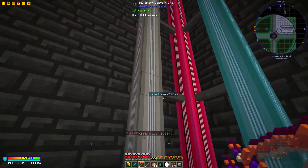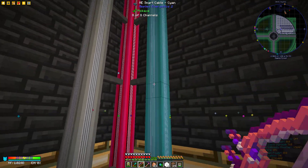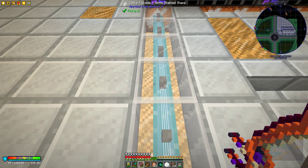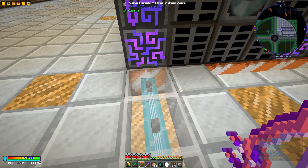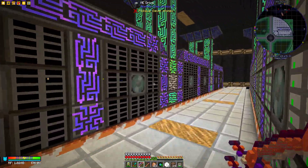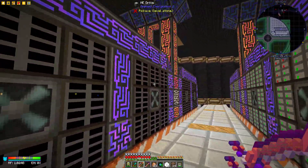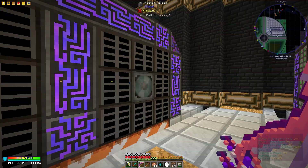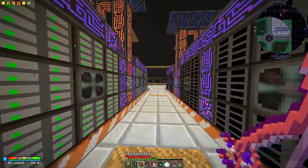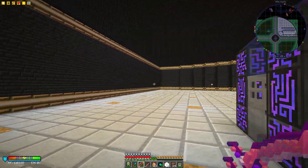You can see his smart cables from his Applied Energistics setup going all the way down. I really like that he's shown where the cables run using these panel facades. He hasn't completely filled up all his server room with discs yet, but he's getting there.